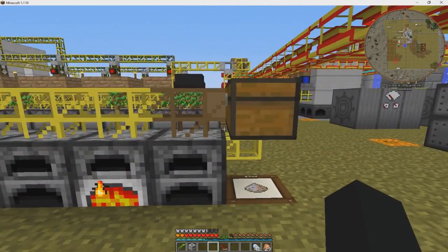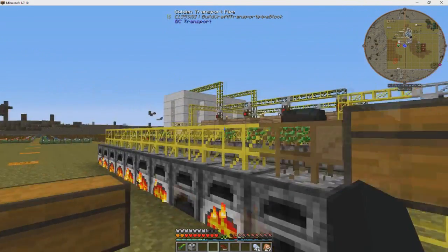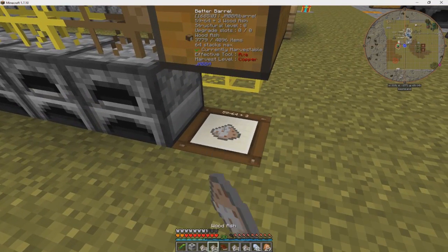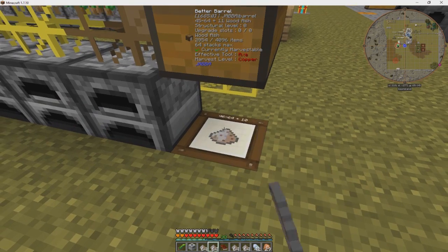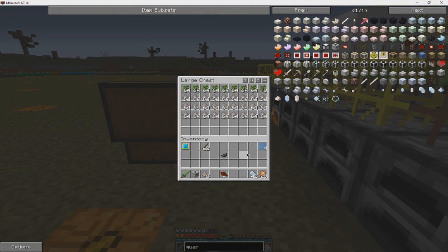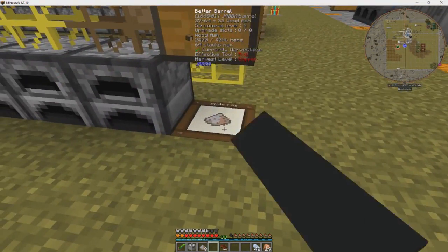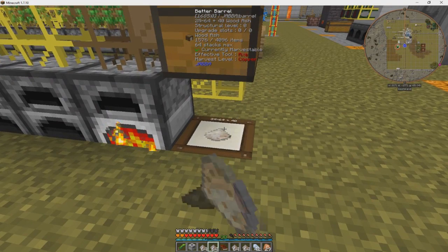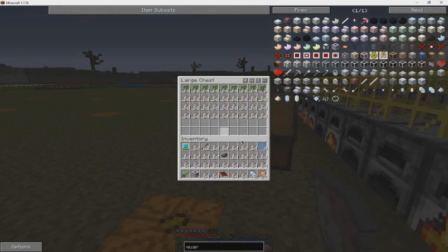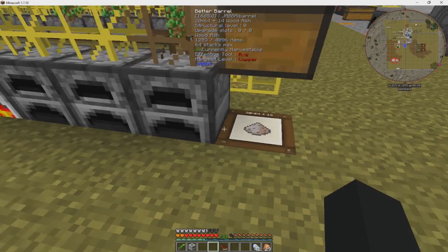I went ahead and automated this just by putting a wood pipe that runs the trees through everything, so now we have automated ash production. We are getting pretty full of ash — okay, that does not take long at all to make.